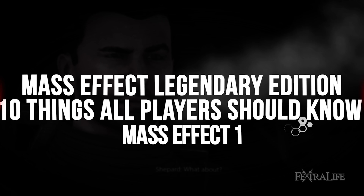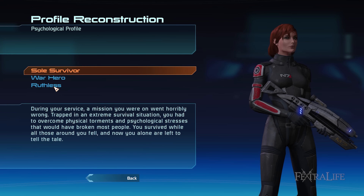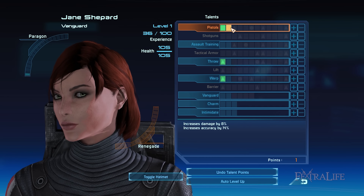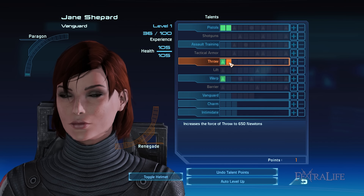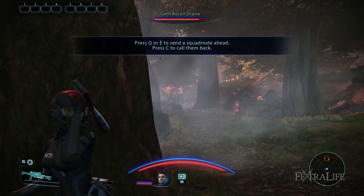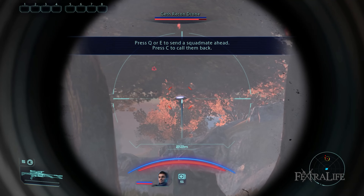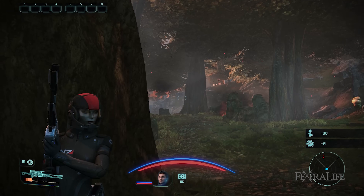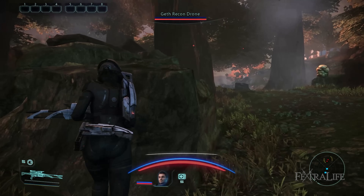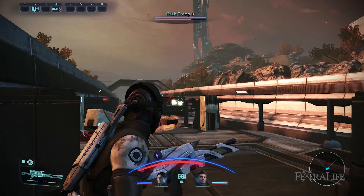In Mass Effect Legendary Edition, players will choose their military specialization or class, which will determine the way they play the game from start to finish. They will then select the skills or talents and abilities for their character, as well as the weapons, armor, and mods to improve their builds. Despite how straightforward Mass Effect 1 seems, there are strategies relevant to choosing the right class, finishing quests to gain XP, and successfully fighting enemies. This guide is divided into three major sections: character creation, character advancement, and combat.